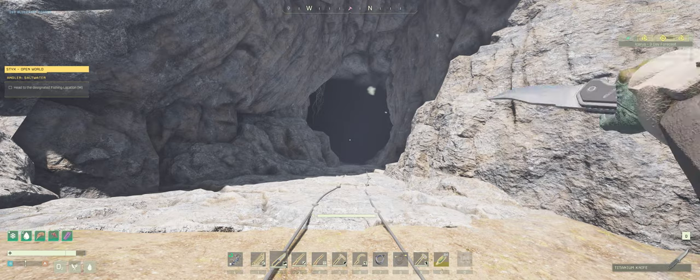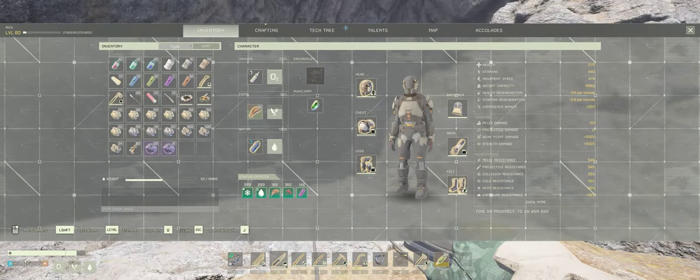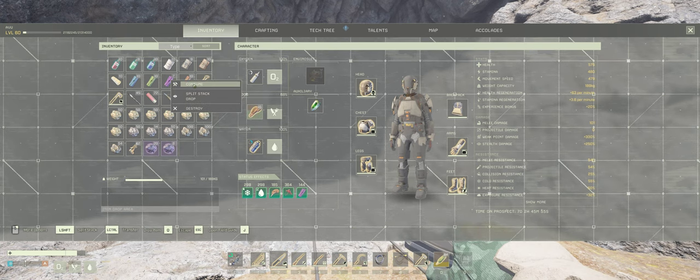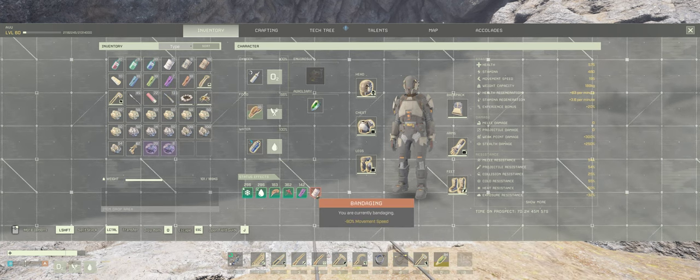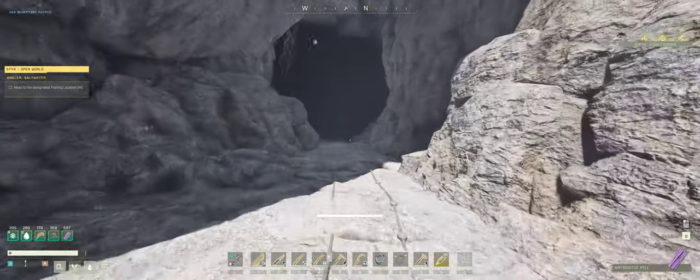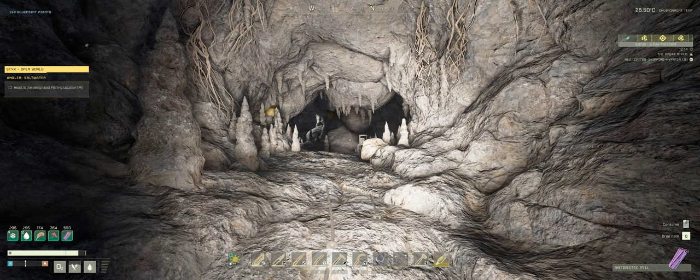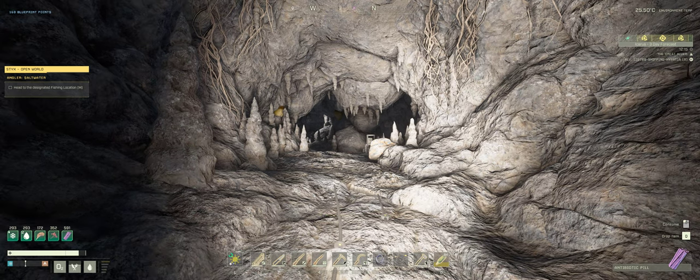You'll need a couple of things: a melee weapon knife. Also, if you don't want to get pneumonia, I suggest you use some kind of antibiotic - you don't have to, you can risk it, but I tend to use the antibiotic pill. And if you want to see clearly, although caves aren't too bad, I tend to bring a light.